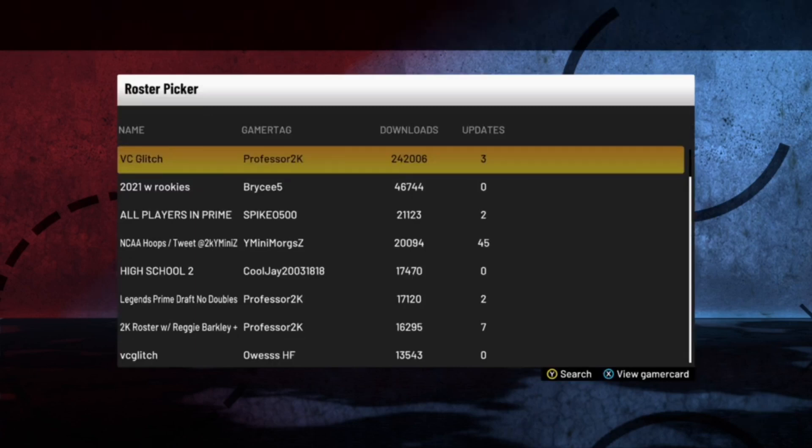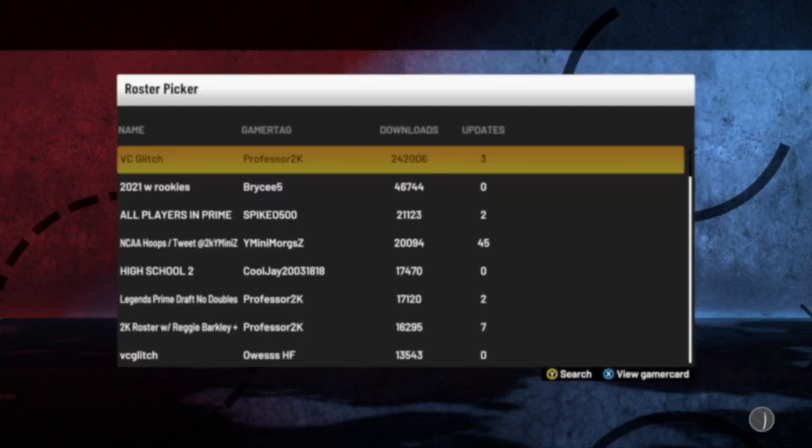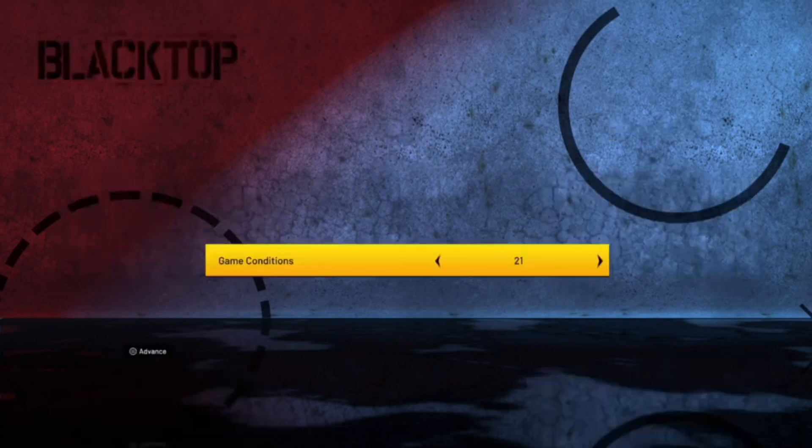If you're on Xbox, the very first thing you should see is 'VC Glitch.' If you're on PS4, there's one as well — I think it says 'Stephen Curry VC Glitch' or something similar. Whether on Xbox or PS4, this is going to work the same way, and this is the fastest possible way to stack up your VC. Go ahead and hit VC Glitch, and it'll put the roster onto your Blacktop game. Put the controller on the right-hand side so you get the ball first and hit Advance.